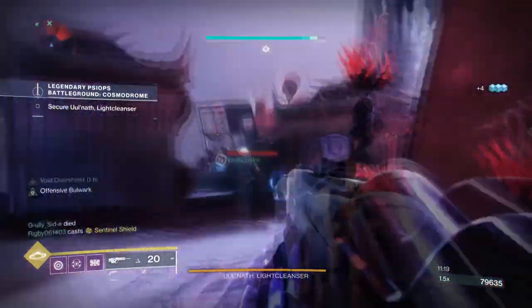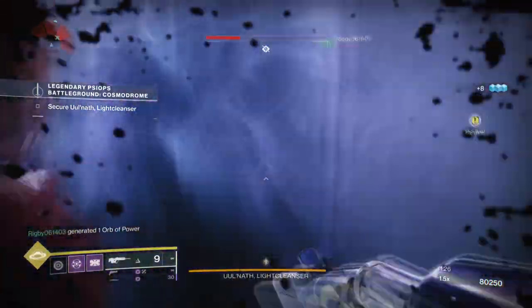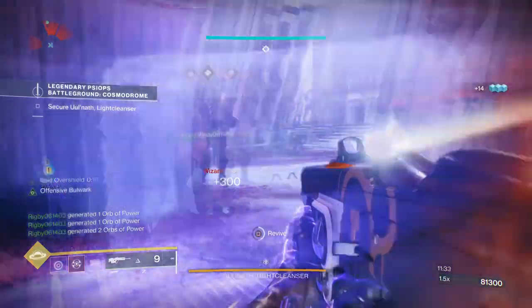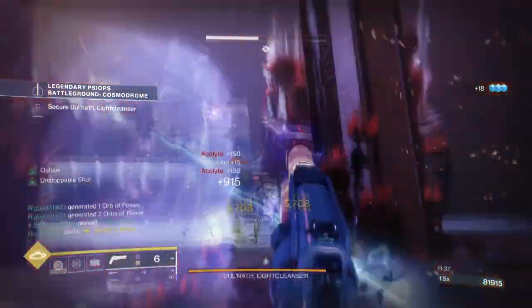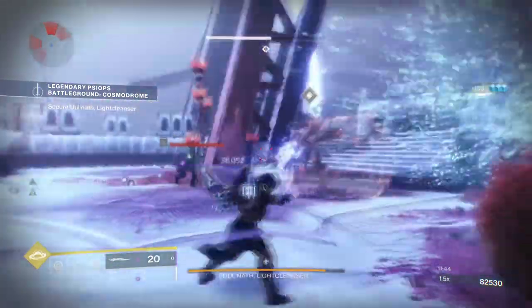Starting with the subclass, we will be following a method allowing us to have a pure overshield on-demand build. We utilize these to give us enough damage protection so that we can head first into fights without being taken out straight away. The subclass is more focused on defense, so the fragments can be flexible depending on what fits best for your sword playstyle. You must make sure you have a bubble as that goes hand in hand with what we are doing.